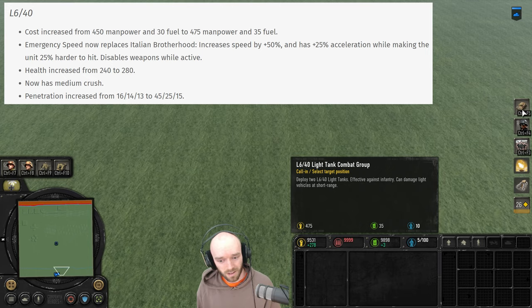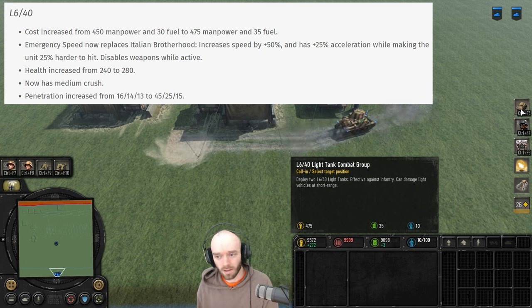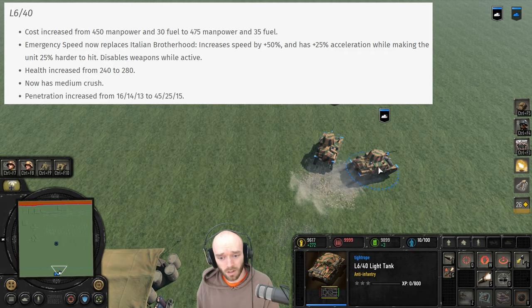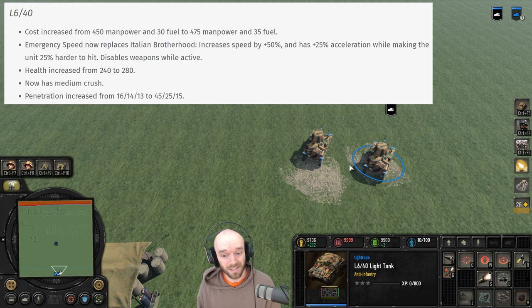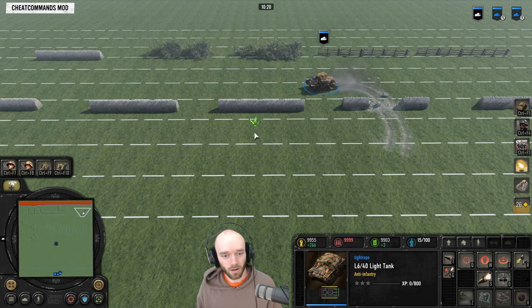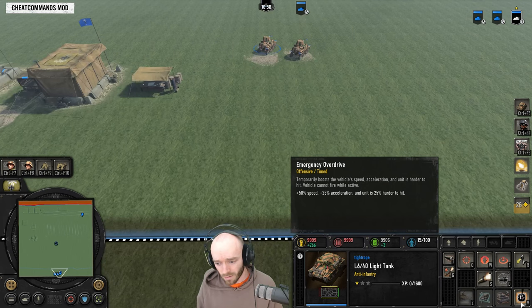The L6 also got buffed this patch. There's a very minor cost increase that won't really affect timing much — in my experience, L6s are more gated by command points than actual cost, so they should still hit the field around four minutes thirty. They got more health, going from 240 to 280, which is actually huge — many weapons in the game do 120 damage like the Chaffee, so changing the L6 from a two-shot kill to a three-shot kill in those matchups is a night-and-day difference. The L6 now has medium crush so it can go through stone walls. It's also got a brand new veterancy ability called Emergency Overdrive: disables its gun but grants 50 speed, 25 acceleration, and 25 hard-to-hit for 15 seconds.